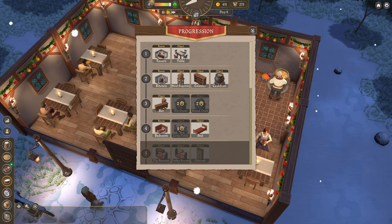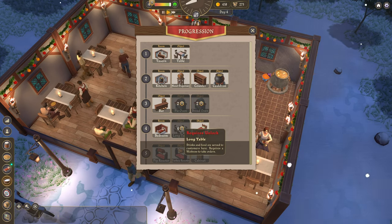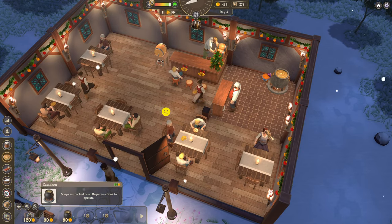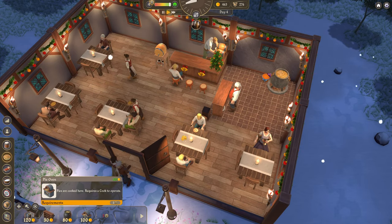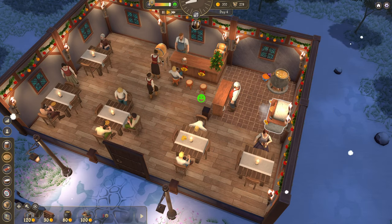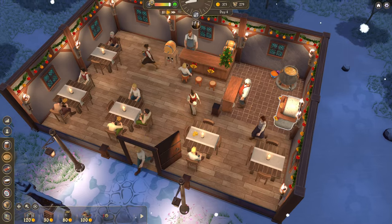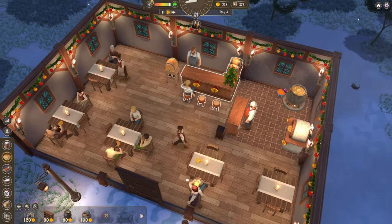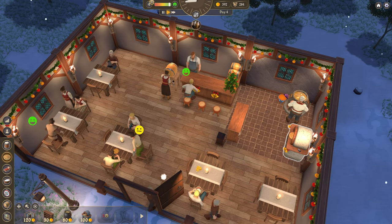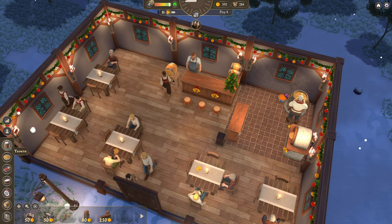So bedroom we've now unlocked. Long tables, which we need to unlock with points. I'm thinking we unlock a pie oven — because who doesn't like a good pie? And it also means we can serve more food. It's blizzard, it's wintery, it's cold — soup and a pie? Yes. Soup and bread may have made more sense, but I'd prefer a pie over some bread. I don't know about you guys.